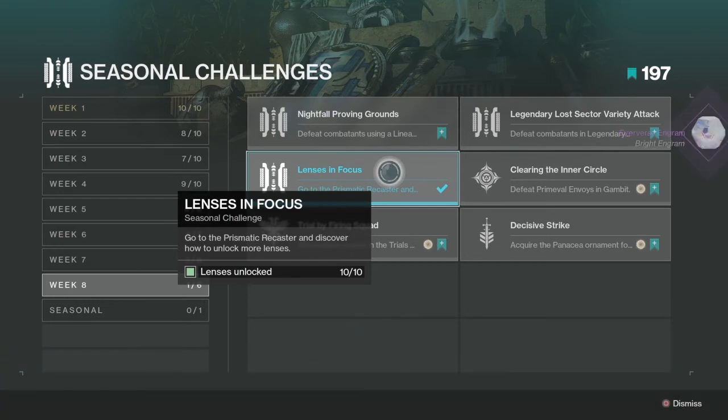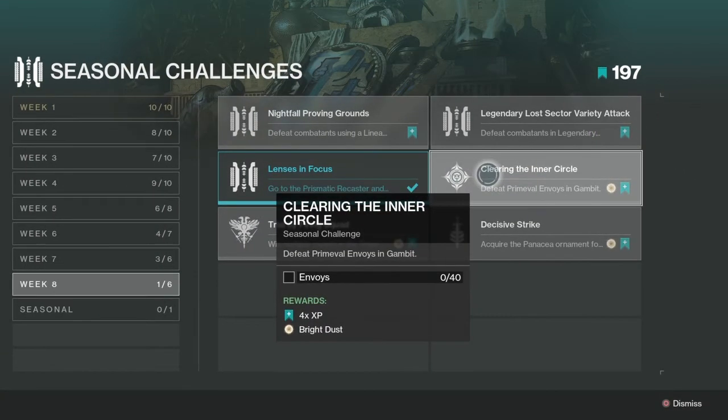The way you can do this is by upgrading your war table to target prime evil envoys and Gamet. Those are basically the things that increase your prime evil damage — they're essentially the wizards. Those are the prime evil envoys, so make sure you kill those.